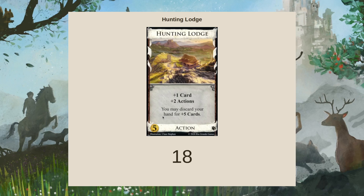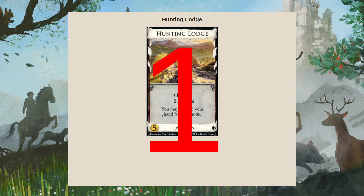Discard your hand for plus five cards also encourages you to get it a bit early, because you kind of get this hand-tossing effect where if you see a Hunting Lodge with a bunch of crud, you can just go get a new hand. And that's also a late consistency measure. So it ends up being pretty good early.